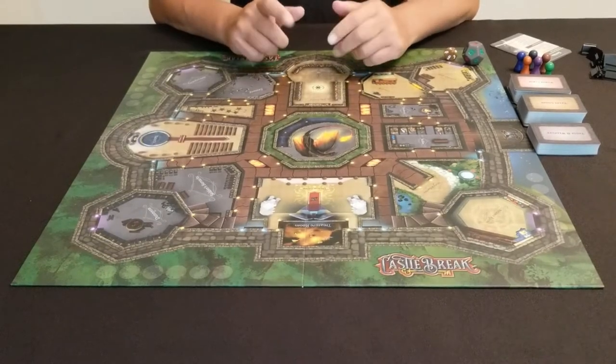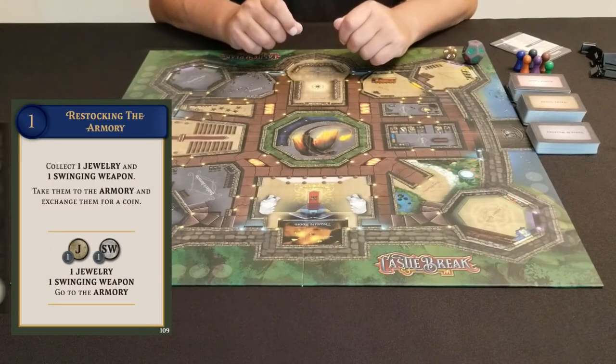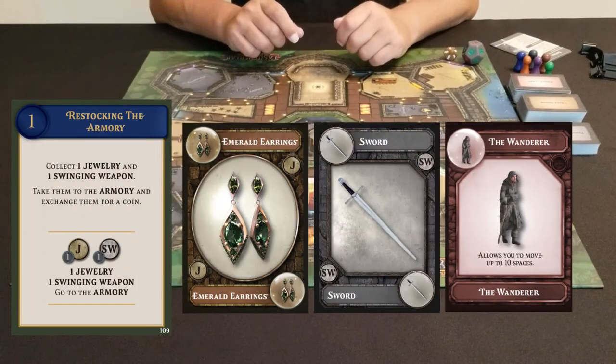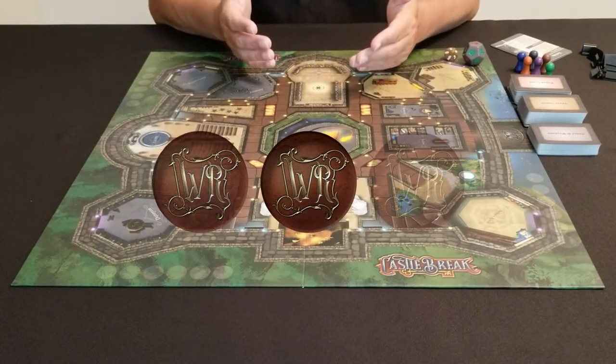So how do you get your keys? That's easy if you're good. Your objective is to complete a series of quests by collecting goods, using your tools and weapons, and harnessing your magical powers. For each quest you complete, you will be rewarded in coin. The more difficult the quest, the higher the reward.